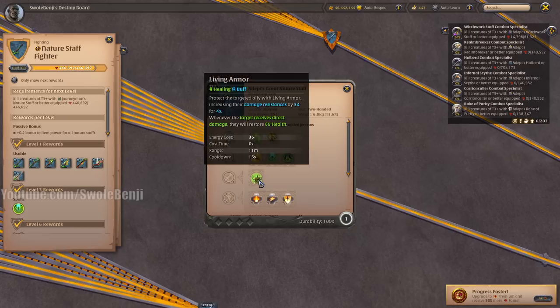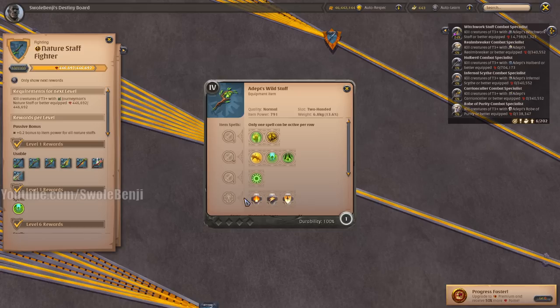If you want to tag a bunch of enemies in a faction fight, the Great Nature Staff will keep you alive more than anything, as long as it's active and doesn't get purged. It used to be unpurgeable, but back then you could purge it with Lumberjack Guard — people didn't know this.